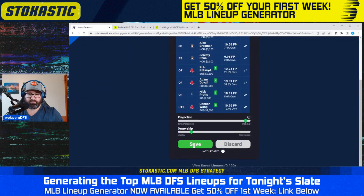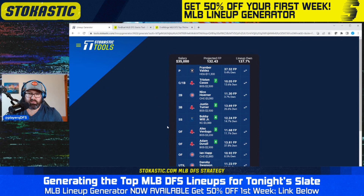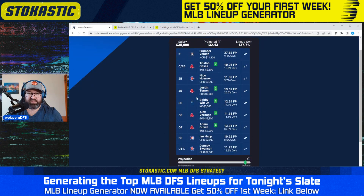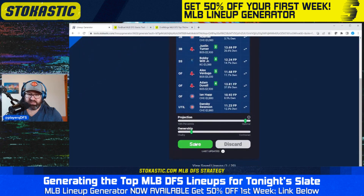I'll save that lineup. The next one is again a four-man Red Sox stack with Fran Revaldez — now with a three-man Cubs stack and Bobby Witt as the one-off. Similar construction to the last one, but the secondary stack brings down ownership, especially Nico Horner at just 4% projected. And Fran Revaldez again bringing down the ownership. I'll save this one too.